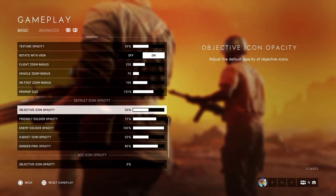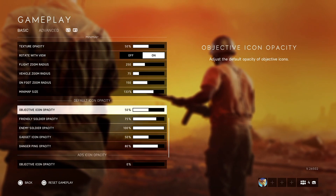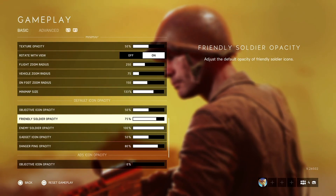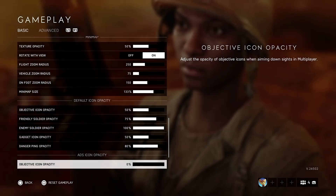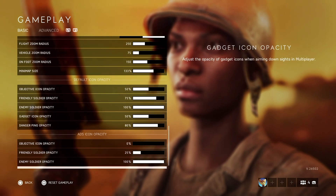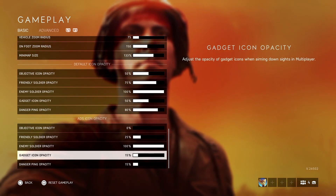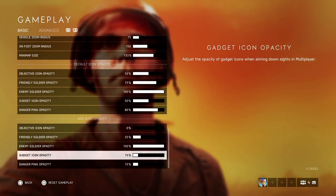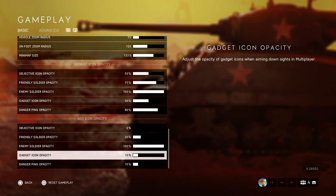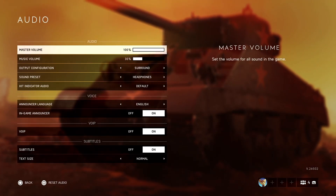For objective icon settings: objective icon size at 50%, opacity at 75%, icon display at 100%, and icon speed at 50% and 8. ADS icon opacity: 0. Friendly soldier opacity: 25. Enemy soldier opacity: 100. Gadget icon: 15. Danger ping opacity: 50. These settings reduce clutter while keeping important information visible.